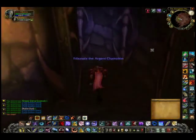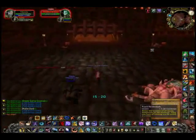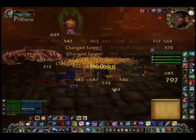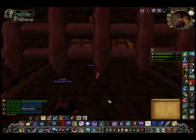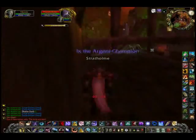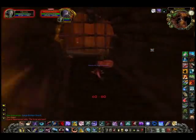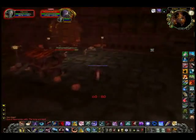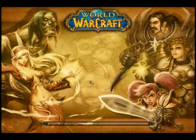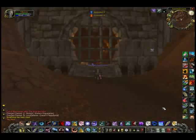Now it's time to run back so we can run the instance again. I set my pet to passive — the mobs will aggro you automatically as soon as you take a peek outside. Take them all out, make your pet stay, and then just run out of the instance. Once you're out, click Reset All Instances until it's reset, then run back in and rinse and repeat.